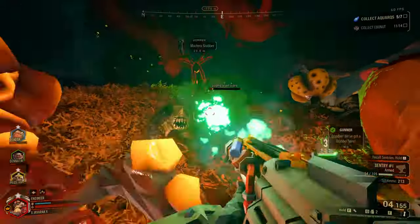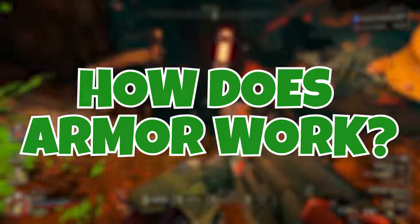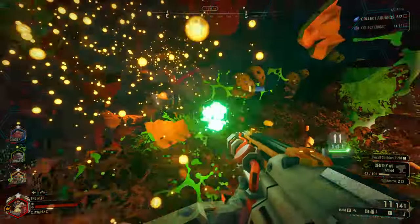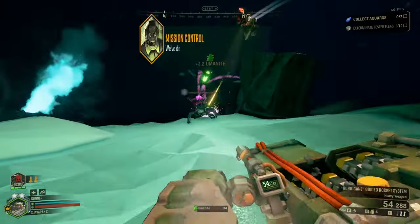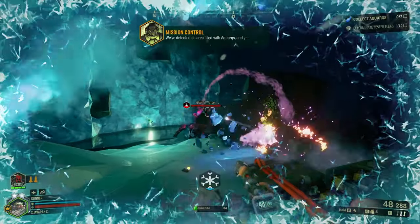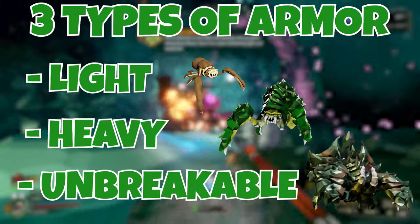The first thing we need to understand is exactly how armor works in this game, and what enemies benefit from it the most. In super simple terms, armor makes the enemies more resistant to damage, and in some cases, completely immune. To understand this concept fully, we need to address the three types of armor the enemies have: light, heavy, and unbreakable.